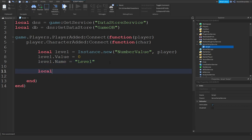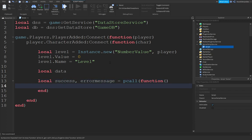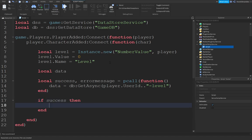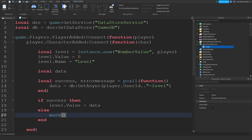We're continuing. You want to type: local data — data is nil. Local success, errorMessage equals pcall — we're going to make a pcall function so if our game breaks, it's not going to actually break, it's just going to continue with life. Then: data equals db:GetAsync(player.UserId .. 'level'). And if success, then level.Value equals data. If that's not the case, then we're going to warn our game with the error message.